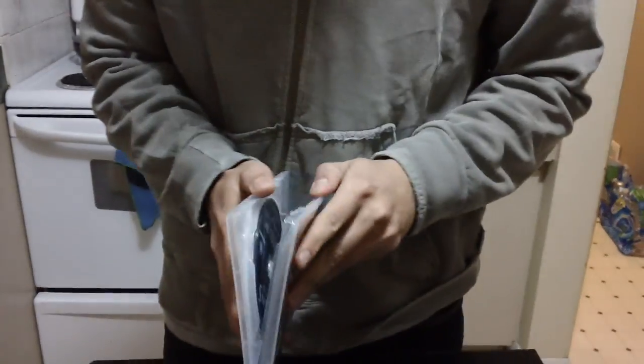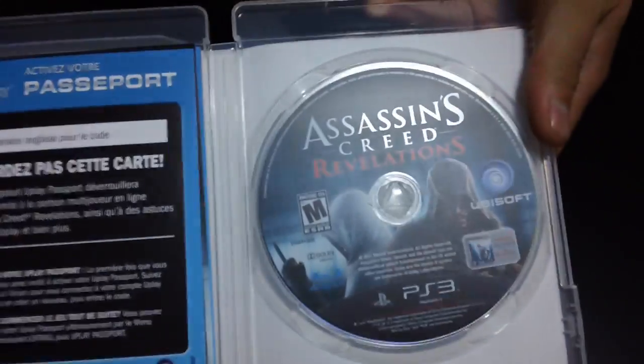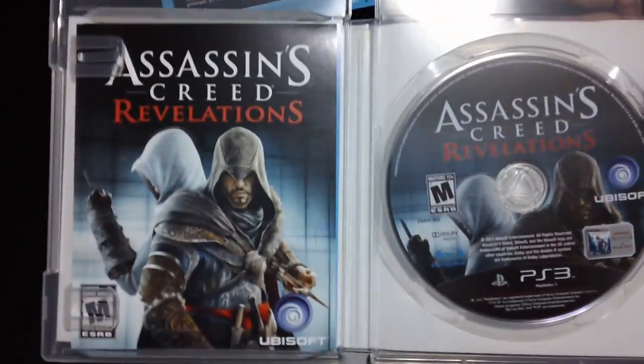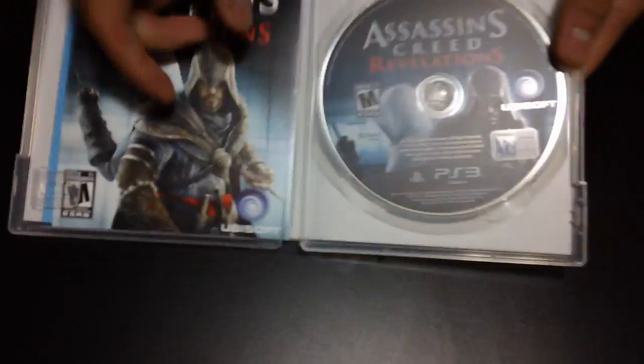Let's get this plastic wrap out of the way — fall on the ground, I'll pick it up later. So there's the game, there's the disc. And here's how you redeem your code — there you go, that's how you redeem your code.